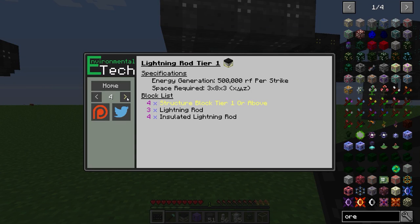The Tier 1 Lightning Rod produces 500,000 RF per lightning strike. A Tier 2 produces 2,000,000 RF per lightning strike. A Tier 3 produces 8,000,000 RF per lightning strike. And a Tier 4 produces an amazing 32,000,000 RF per lightning strike.